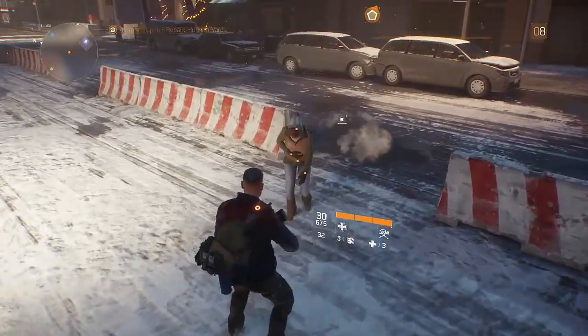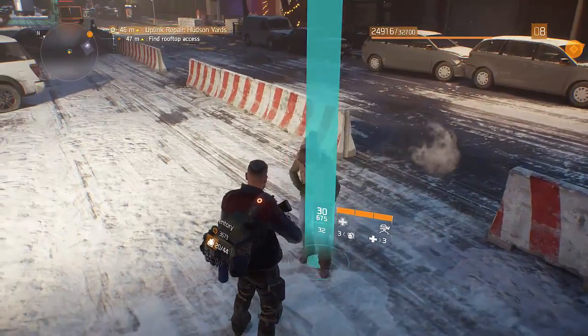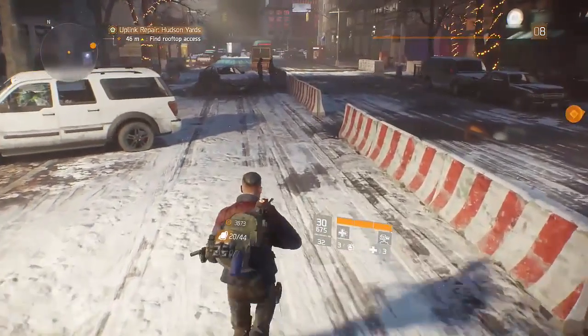Okay, so a civilian needs some help. They want an energy bar. Generosity is appreciated - a trendy parka. Excellent, nice little jacket. Probably won't use it.